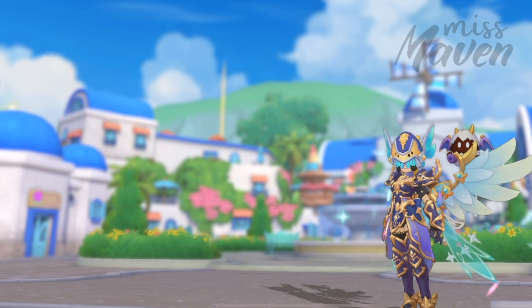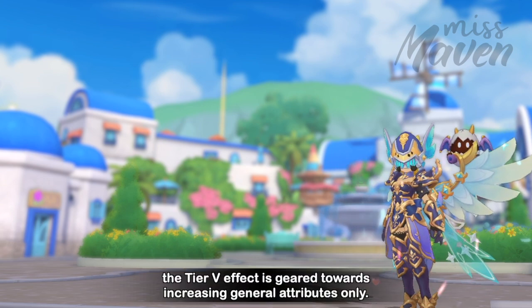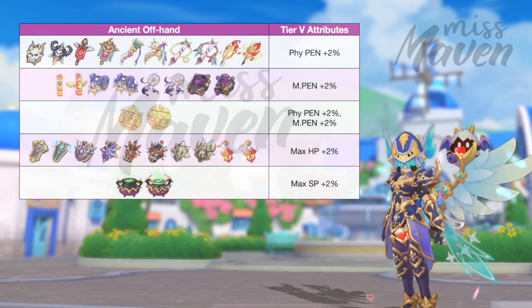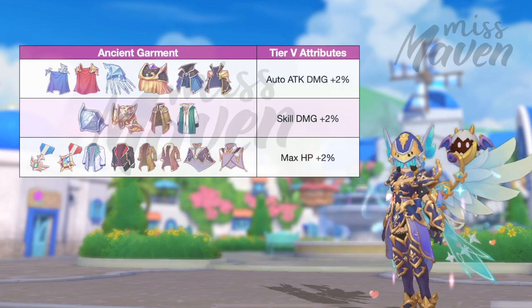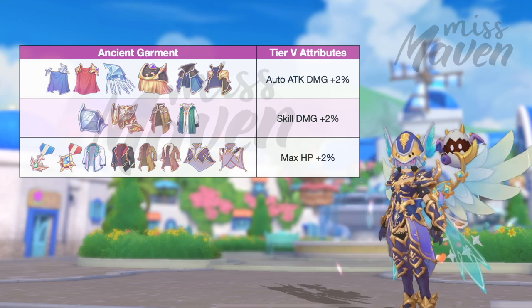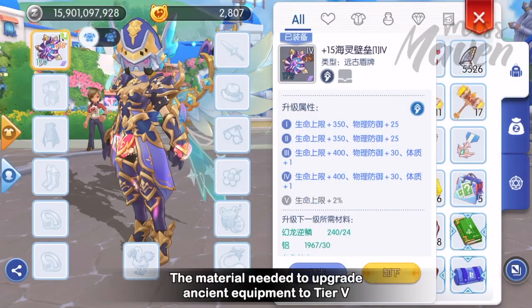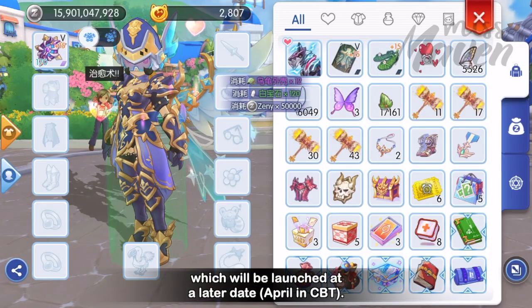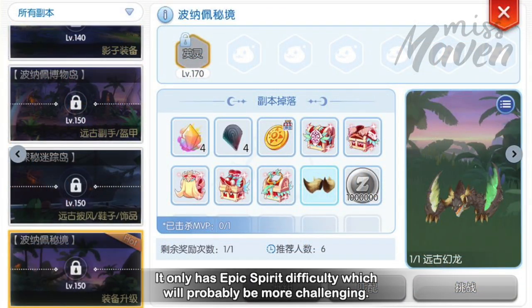As for ancient equipment, the tier 5 effect is geared towards increasing general attributes only. For ancient offhand, the tier 5 effects would increase physical penetration, magic penetration, max HP, or max SP. While for ancient garment, the tier 5 effects would boost auto-attack damage, skill damage, or max HP. The materials needed to upgrade ancient equipment to tier 5 can only be obtained from the third Komodo dungeon, called Paunape Secret Realm, which will be launched at a later date. It only has epic spirit difficulty, which will probably be more challenging.